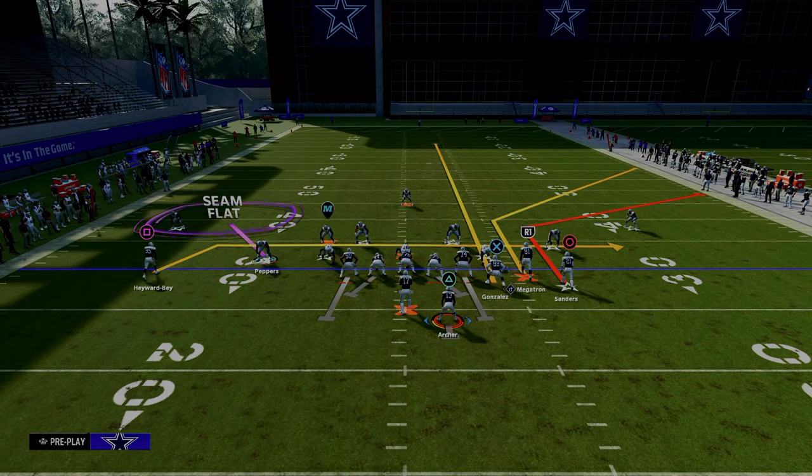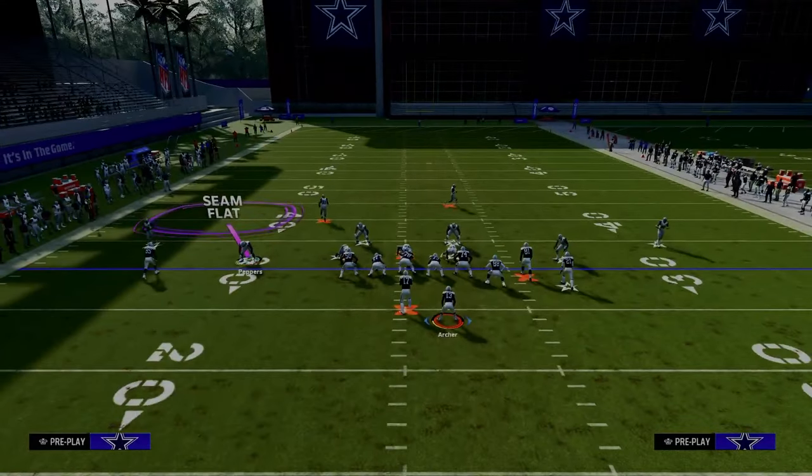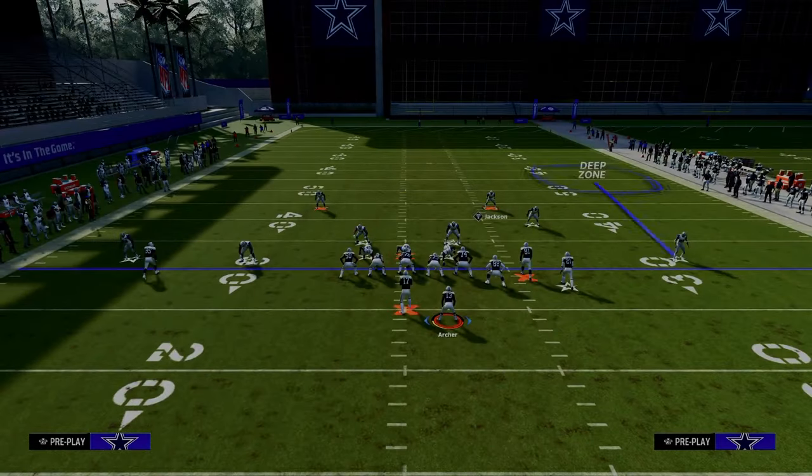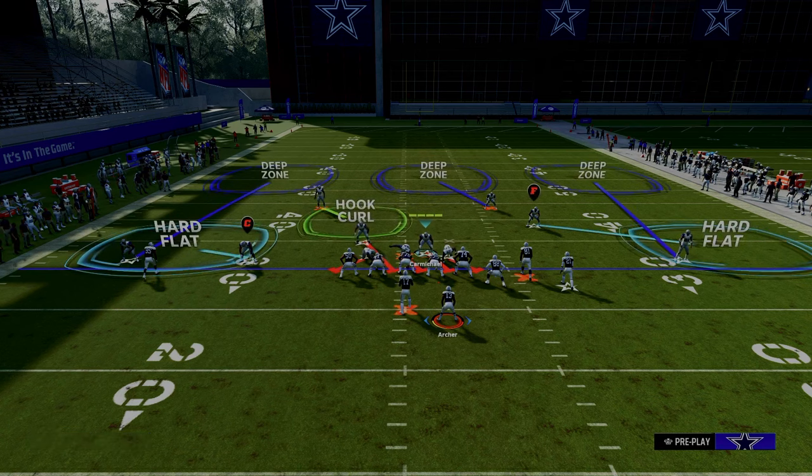The cool part about this route combo is you can block your running back. Really, the core concept — if you think about it — one of the best ways that people play Madden this year is this little A-gap blitz. This is pretty much the best way to play the game right now.